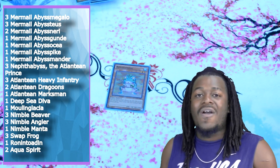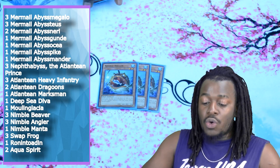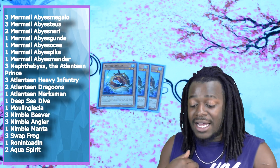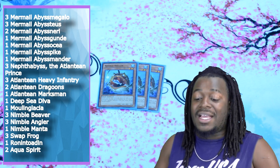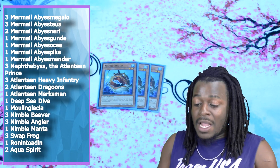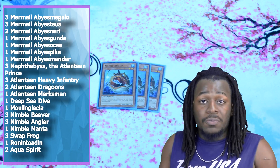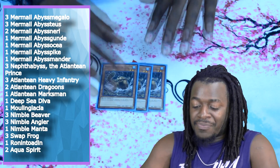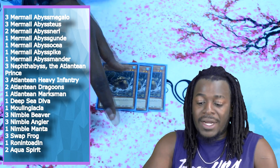One copy of Ronintoadin — this guy is the complementary piece to Swapfrog. Three copies of Nimble Angler. This card is a new addition to my Mermel builds, mainly because I didn't think it was that good — and still it's a very good card but not really game-breaking or a must-have. When it's sent to the graveyard, you can summon Nimble Monsters from your deck to your side of the field, which gives you a free link play. The real value is that you can discard it for Swapfrog, discard Megalo for TSS, and gain two monsters to make a free Mistarboy. Three copies of Nimble Beaver — when it's normal summoned, it special summons a Nimble monster to your side of the field, so it's a normal summonable free Mistarboy setup. Pretty good.